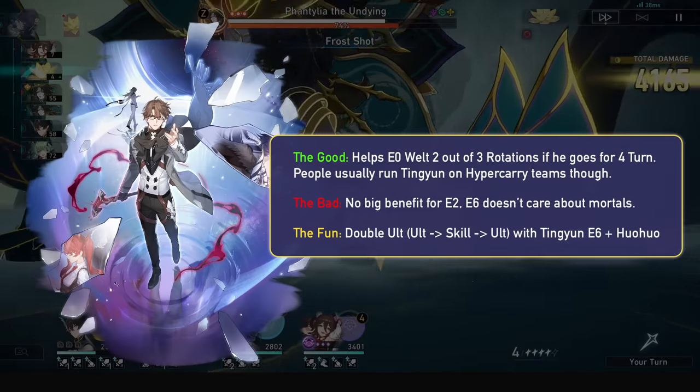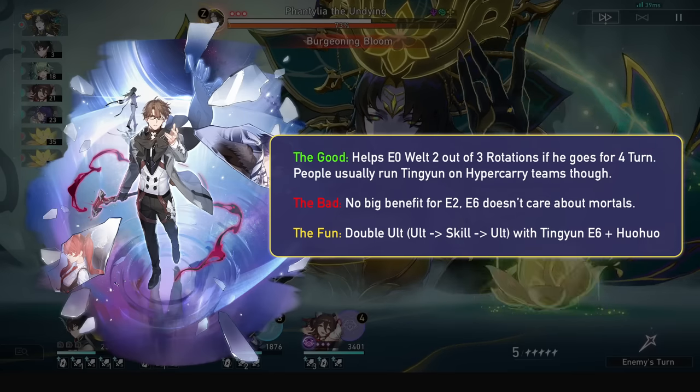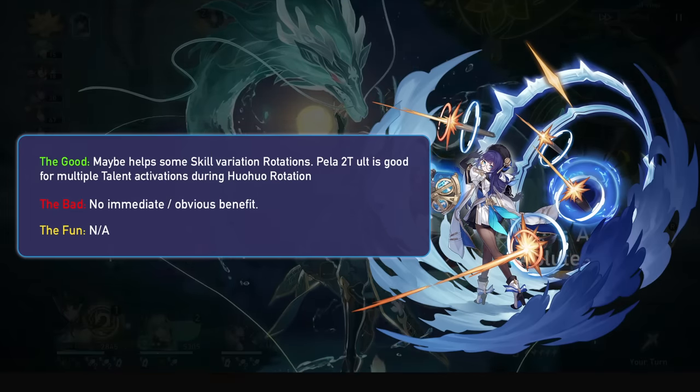Welt benefits from her energy at E0, but E2 cycles super fast and only has issues into low enemy counts, and E6 Welt does not care. Finally, Pela cycles too fast and is already spamming basics, so nothing immediately beneficial for her with Hua Hua's energy.